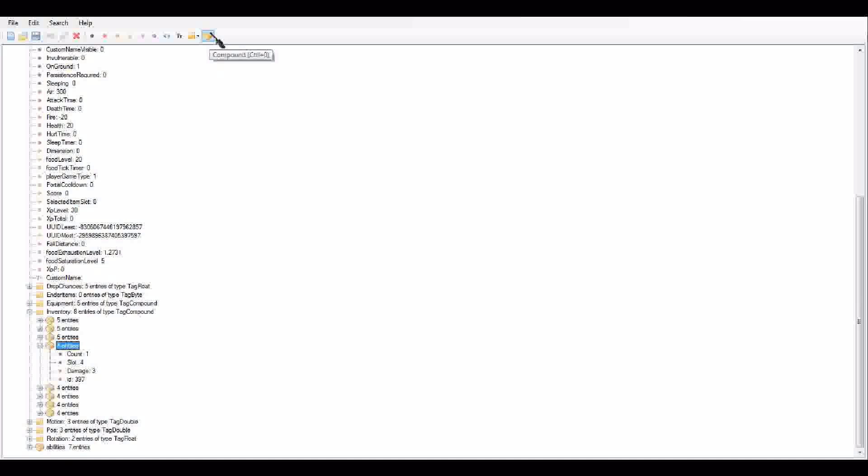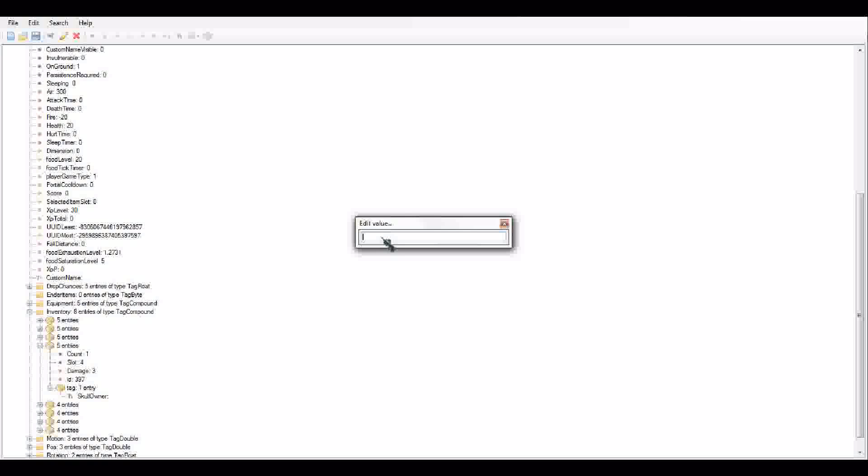Go up here to this little thing — Compound, Ctrl+0 — open it. Press Tag, press Enter. Then up here, there's a String type — it looks like two letters, a capital T and a lowercase t. Click on it, type "SkullOwner", press Enter, then double-click it and type in someone's name. Let's do, for example, me.